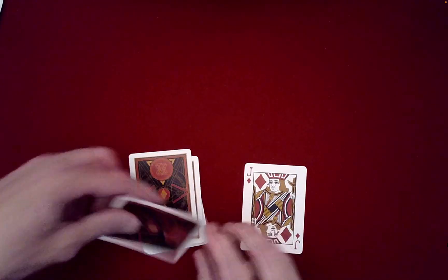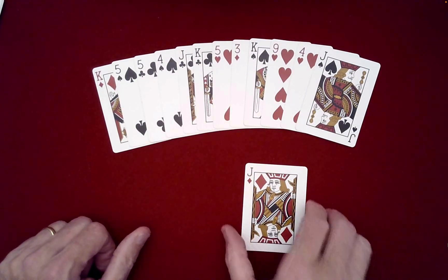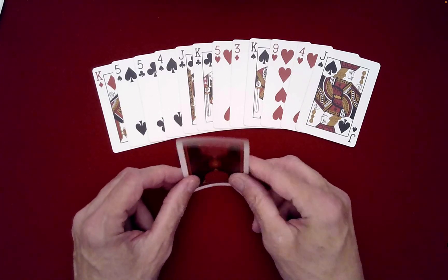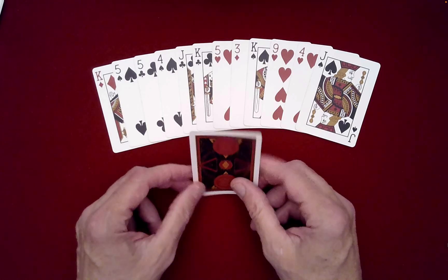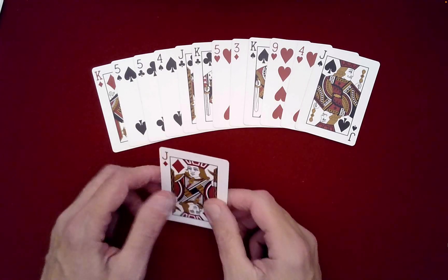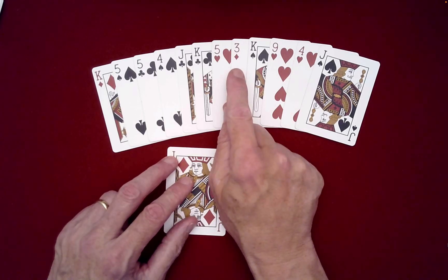Let's check the other pile — it better be in here, otherwise somebody has a bad memory or is making up stories. Jack, do you see the card in here? You do — I saw a little head nod. Can you tell me what it is? I'll hold him up to my ear — he says your card is a three, it's red, it's the Three of Diamonds, the same suit as he has. Is that true?